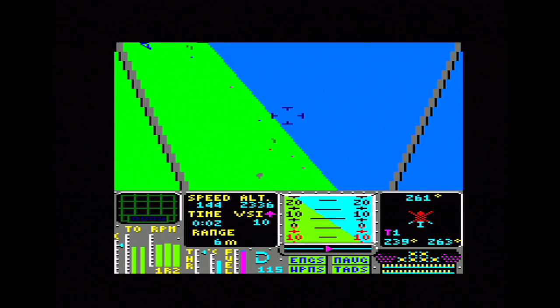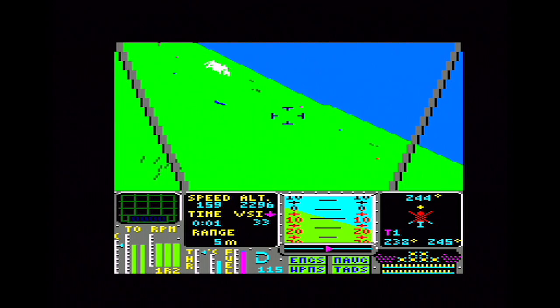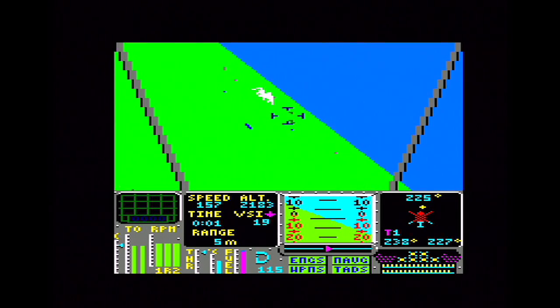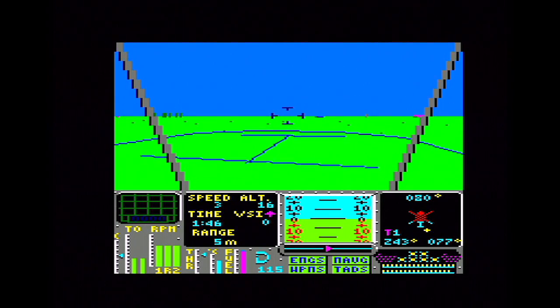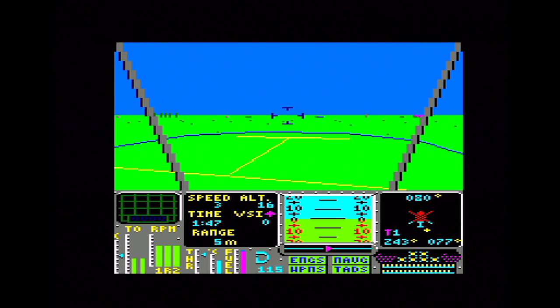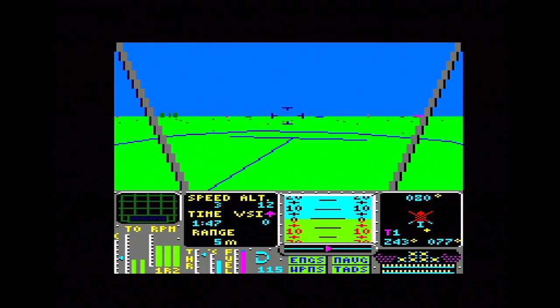Those white things in the distance are laughingly called mountains — they look like giant tents even when you get close up to them. There is a landing pad there. Now we're in friendly territory, so if I land on the H on the landing pad I will be refueled and my helicopter repaired. Just trying to get the helicopter down in the right position. Land it smoothly — the undercarriage just automatically comes down, you don't have to worry about that.